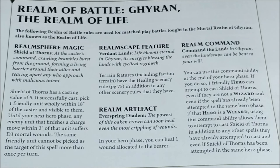Now the Realm of Life, Ghyran. The spell is Shield of Thorns: with a casting value of 5+, pick a friendly unit fully within 18 inches of the caster visible to it. Until your next hero phase, any enemy unit that finishes a charge move within 3 inches of that unit suffers 3 mortal wounds. It's a protective damaging spell — quite interesting. The same friendly unit cannot be picked as the target more than once per turn, which is correct because otherwise the unit would be effectively unchargeable.